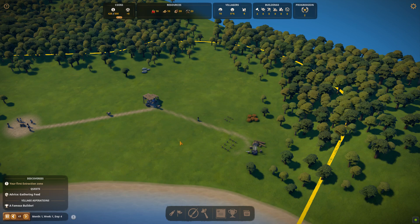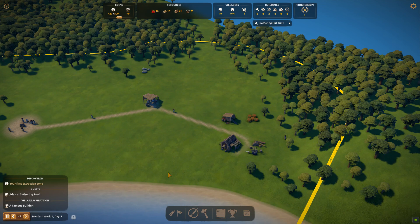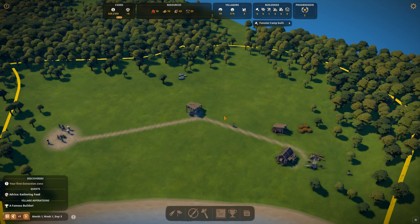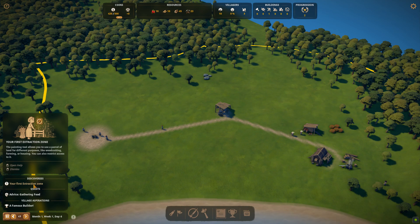Although this episode lasts 30 minutes, it was well over an hour of gameplay, so expect that when you're playing. Our collection hut is now built and our reforestation camp is also built. All we need to do now is allocate serfs to both buildings — two people to the gathering hut. You can already see the two villagers with the hats on who will go and start getting the berries.